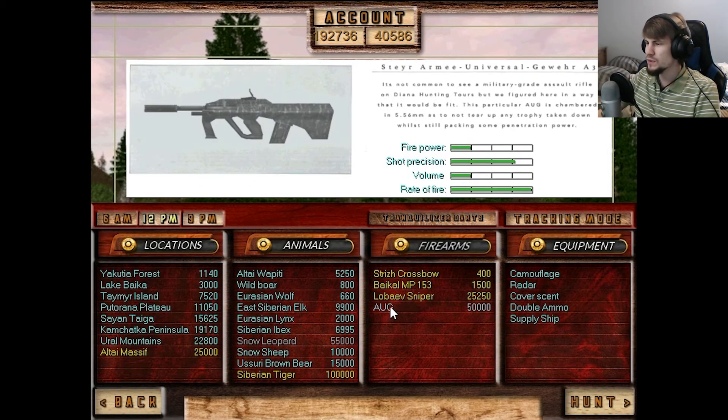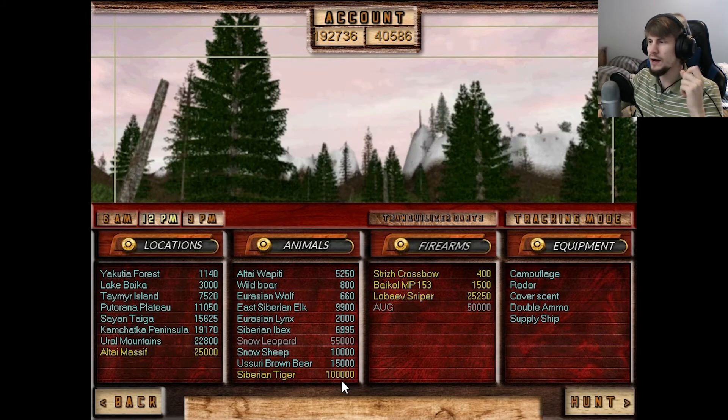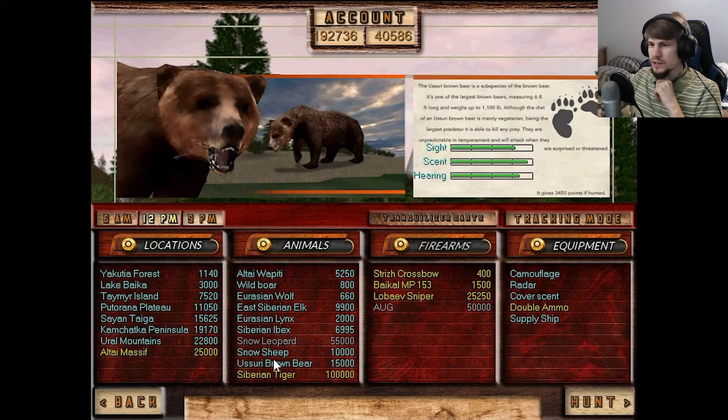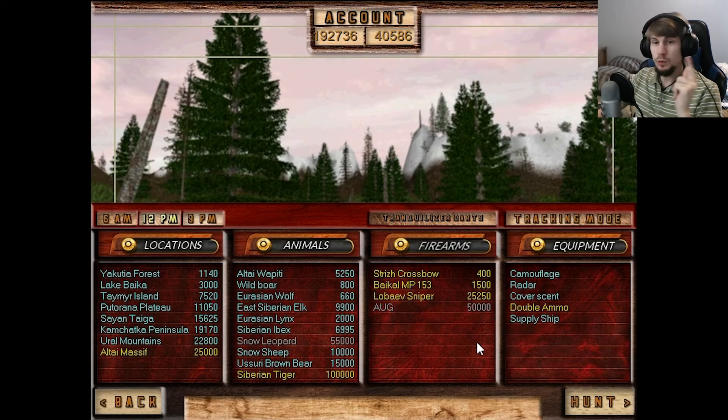We can't quite get the AUG yet — we're about 10,000 points shy — but if we can get at least one tiger I could always go back into another hunt and try to get it there. This is going to be a good finale. Final area, final animal. Everything else is looking good, so we'll hop in, see if we can get a few tigers as trophies to put in the trophy gallery, which we'll preview later on in this episode. Let's hop into a new hunt.